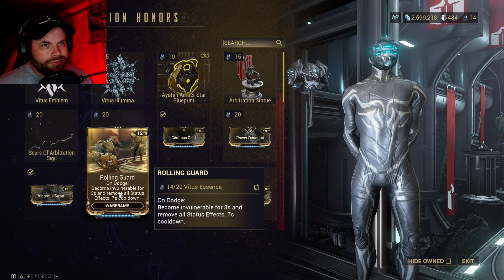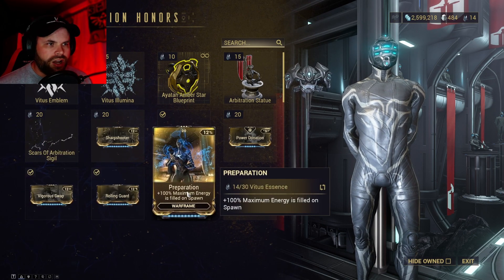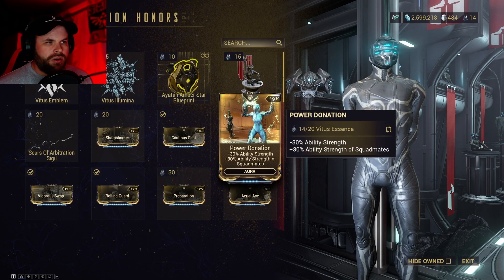That's how you pick up Rolling Guard and Galvanized mods. He's also got other things in here — Figure Swap, Reparation, Aerial Ace, Power Donation. Just give it a look.